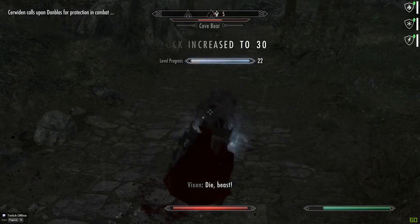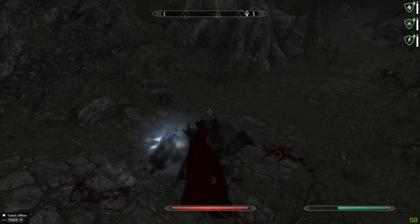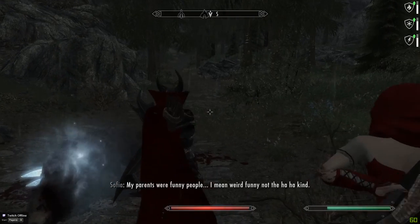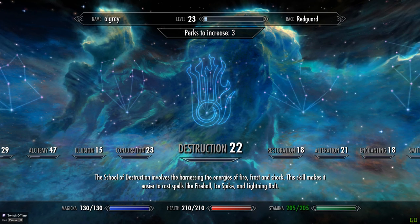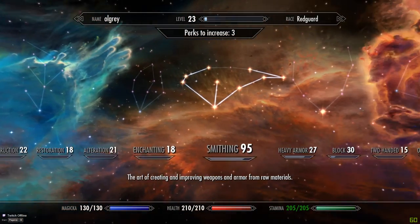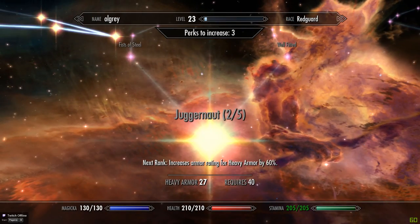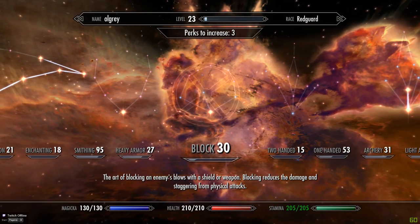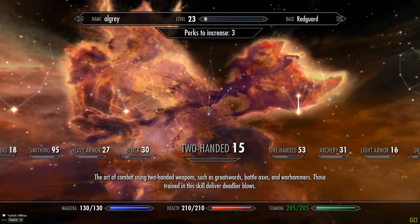We should get a level up. Let's get a bit more Magicka. Get stamina up a bit further. What have we got here? Can we do that yet? Nope. We really do need to get some work on these skills a little bit. One-handed?